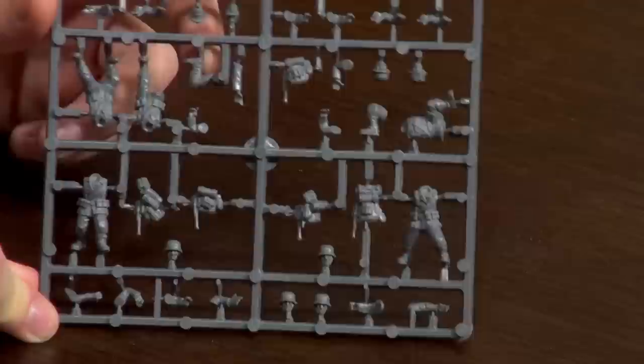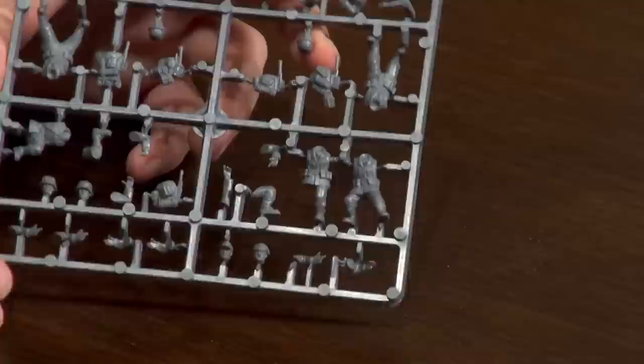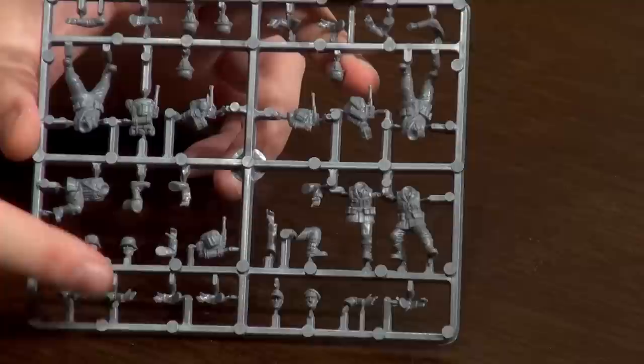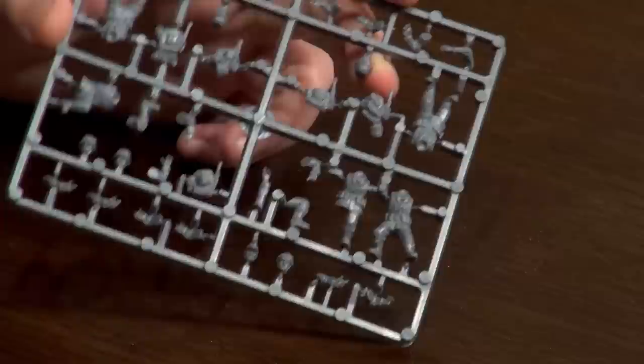There are a few different head options on the sprue. Some guys just have the plain helmet, and there are one or two with camo netting. The important ones at the bottom are your NCOs and officers. One is wearing a peak crusher cap — the field version of the officer's hat — which I'd use for my second lieutenant. And then the ski cap.